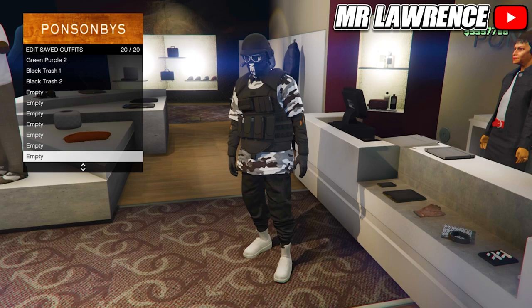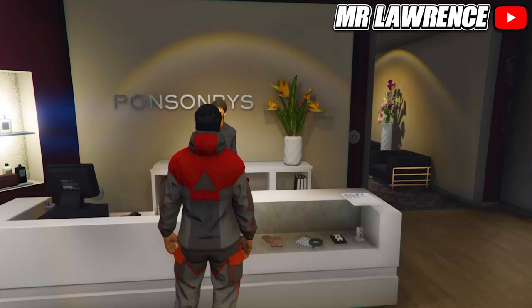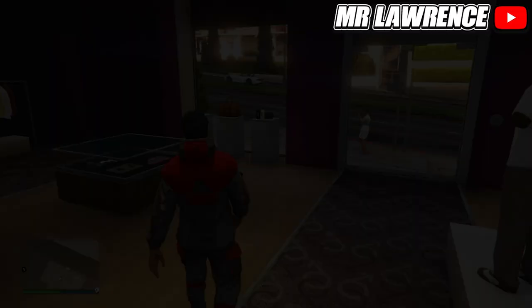Now go to the Gorka suits and equip the red Gorka suit. Now first go to the ammunition, then to the gear section and purchase an earpiece. When you did that, open your post menu, go to online, jobs, play job, Rockstar created, scroll to versus and start any versus mission.